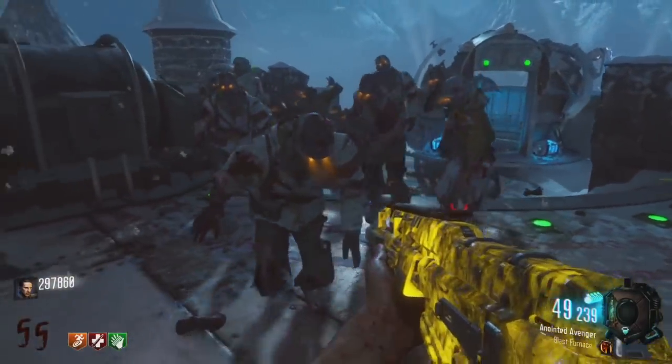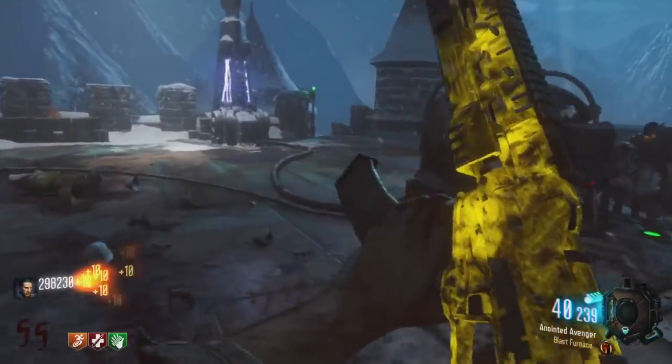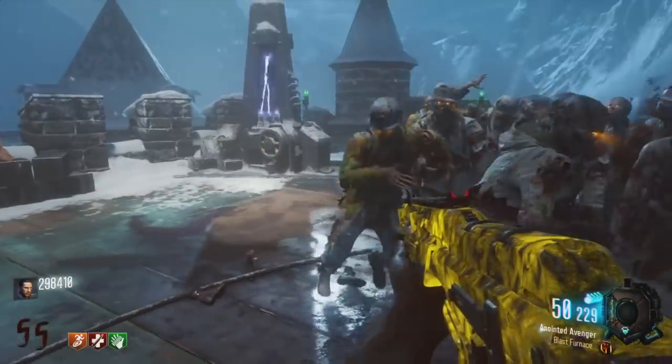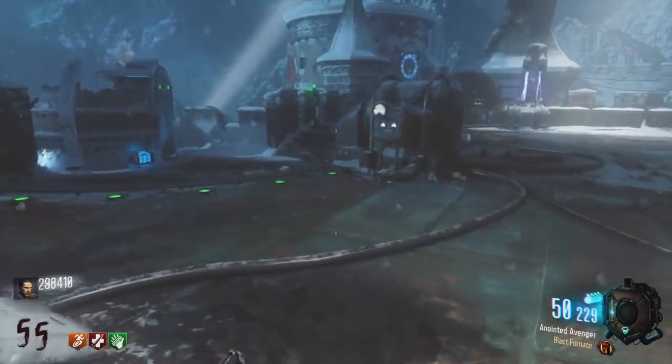Then we have even easier things: the Screechers, the Napalm Zombie, the Cosmonaut — all these little things that are easily killed.